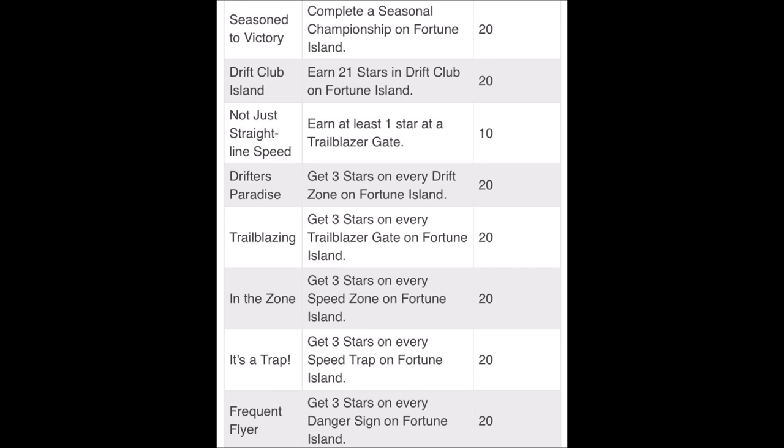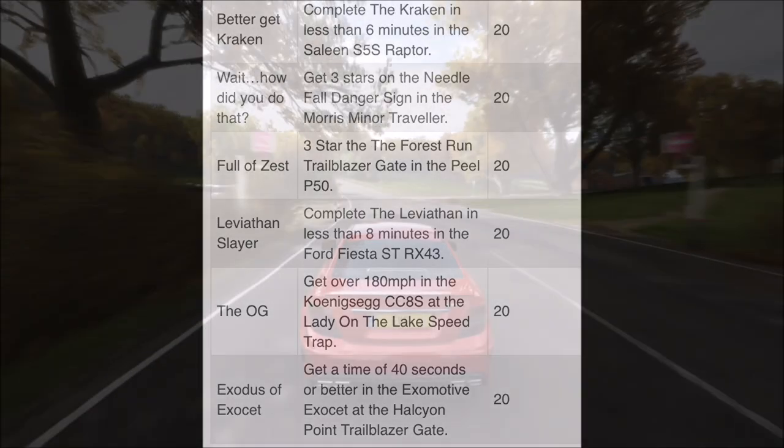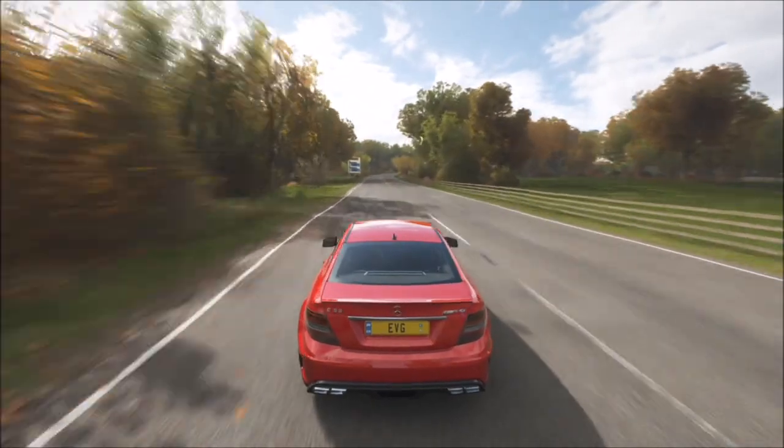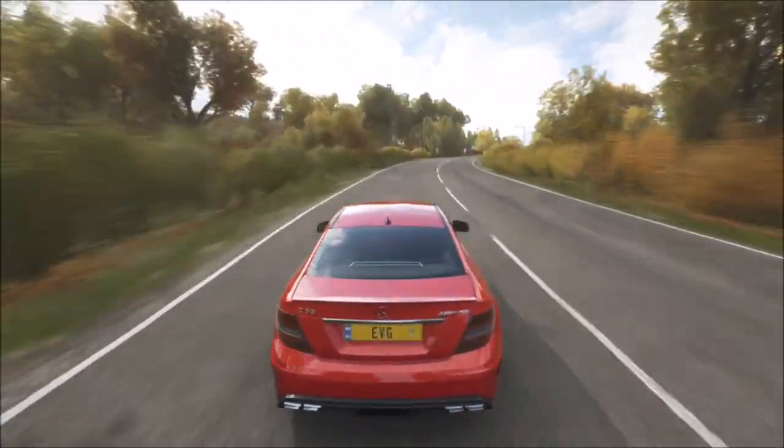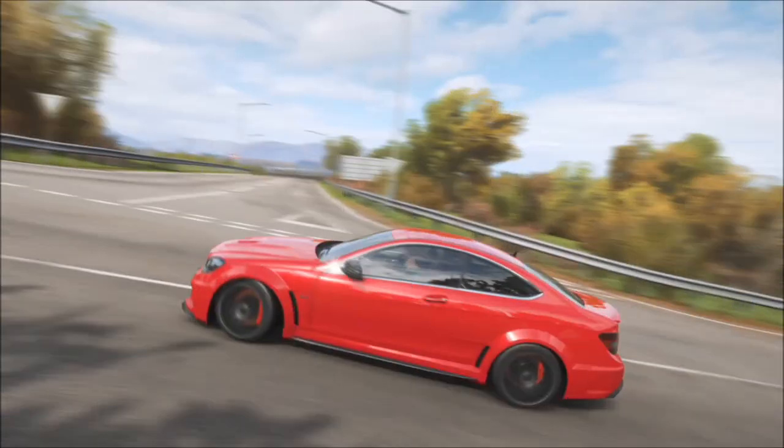Some very cool cars are going to be added, and some of these achievements will hint at what to expect in Fortune Island. We've got some big new races — the Leviathan and the Kraken — which sound really cool. I'm assuming they take up the whole expansion. There are treasure chests to find, which I'm assuming will replace Bonus XP boards, and we'll still have speed traps, danger signs, and drift zones.